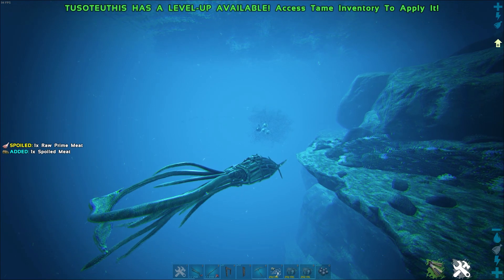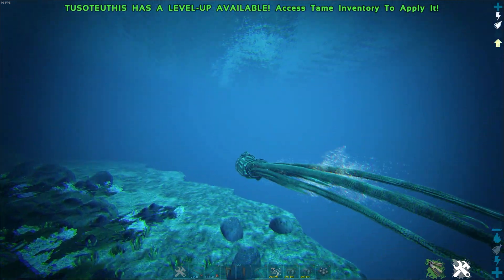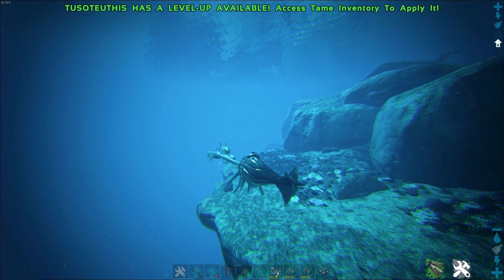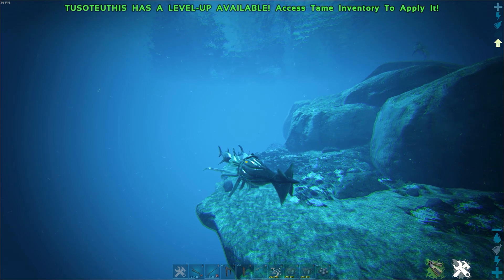The ink cloud decreases the movement speed of enemies and blinds them, making it very useful to know for emergency escapes.